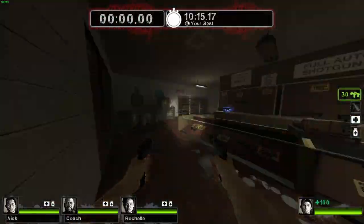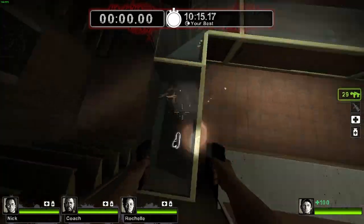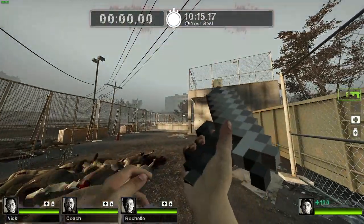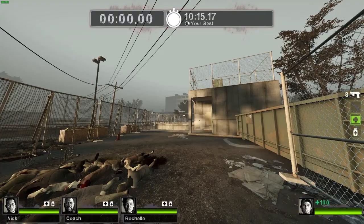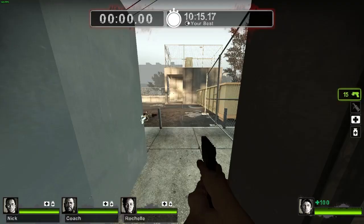It has custom animations as well, so let's get right into this. We'll start off with the Deagle. Obviously, here are the akimbo pistols. This is the Deagle. Nothing special about the Deagle — it's just a Deagle. Single pistol.